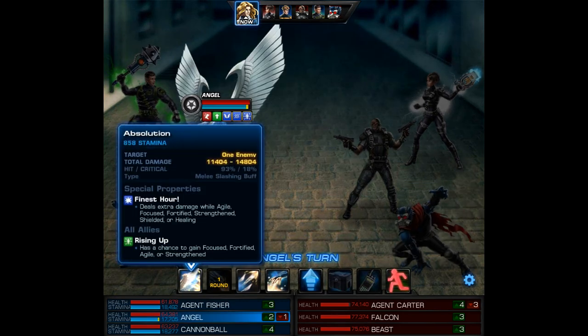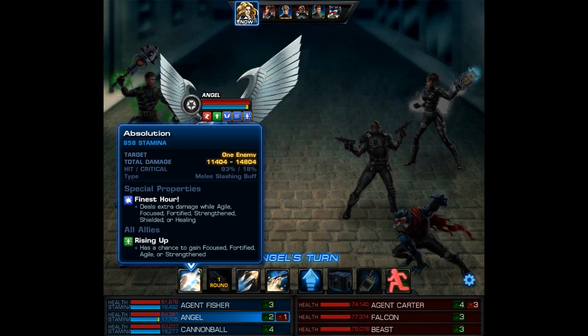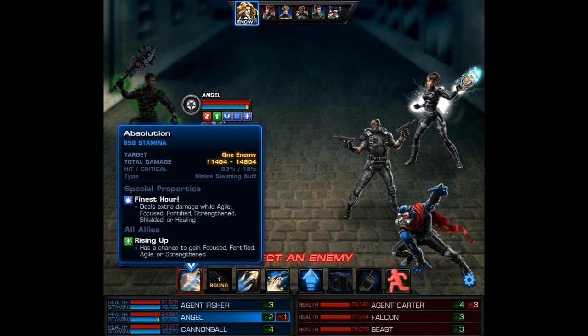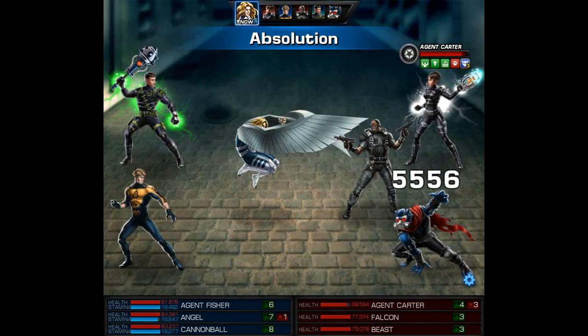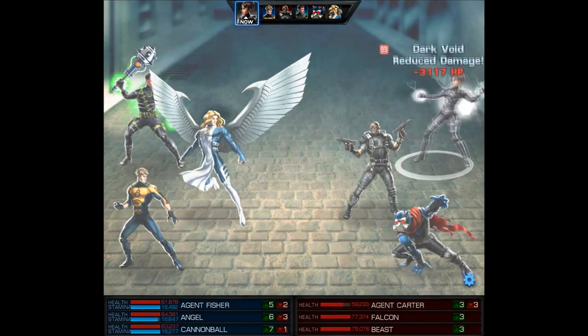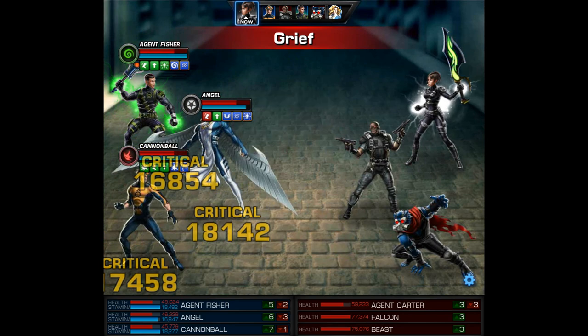Luckily Angel has that on his level 1. Absolution gives rising up — a chance to gain focused, fortified, agile, or strengthened — and these buffs are applied to your entire team. Plus we get to damage the enemy agent, so that's pretty hard to beat. Hopefully they don't erase those buffs, and they don't — they use the grief instead.